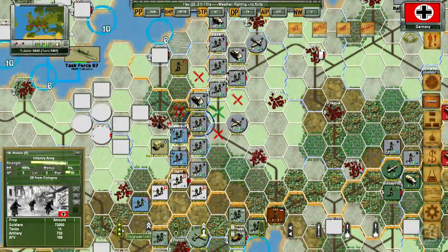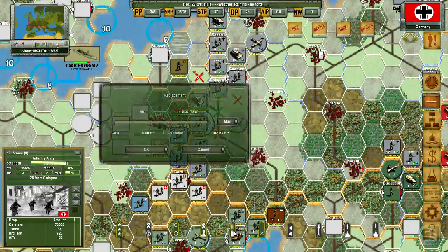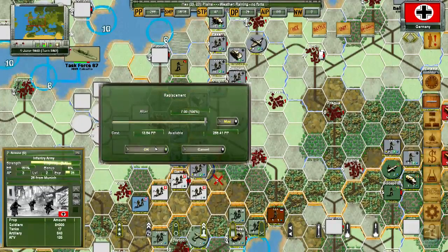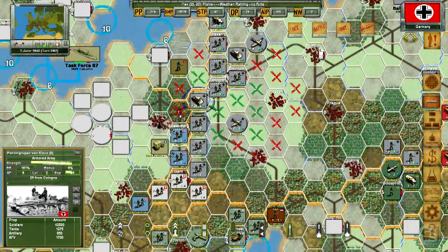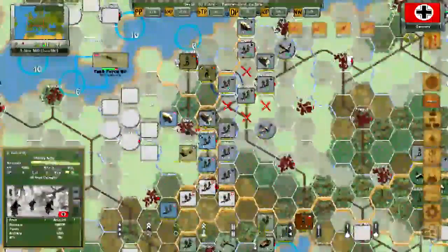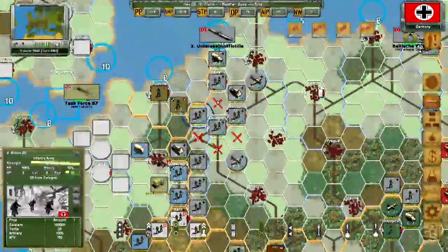Now we can go over here and upgrade units. Trying to remember how to repair with reinforce — we say max, it'll cost that, and we get them back up to strength. We'll move in with the armor. When you have a green X you can move and move back, or do another action before the unit's out of movement points.